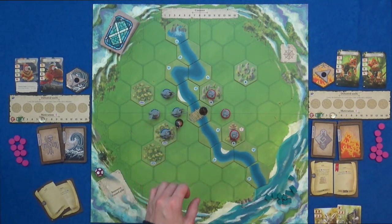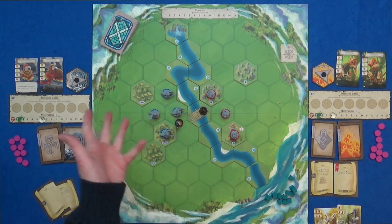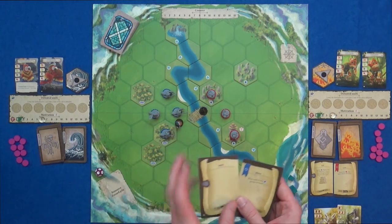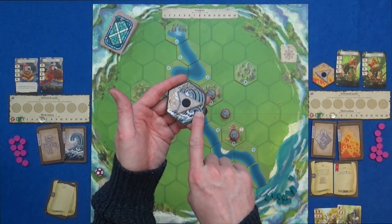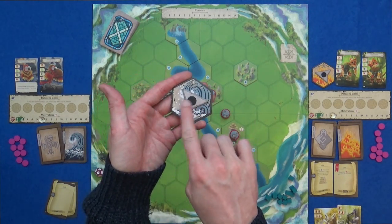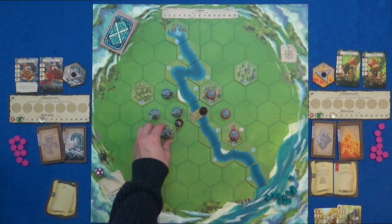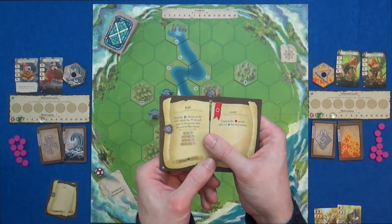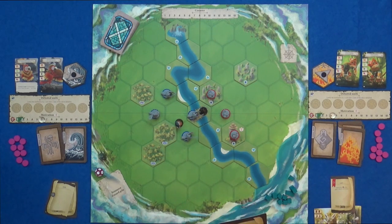There are three different types of bases for the units, specified in the scenario setup. Everyone in the star unit moves forward one space in the direction of their front line sign — the campaign told us which direction to put this in. As for the ocelots, they're going to cover, which isn't a great one for this round. Let's do a better example and have them do some attacking.